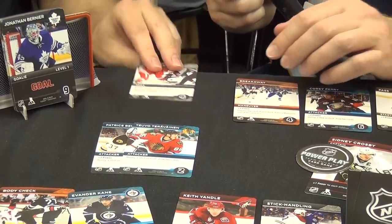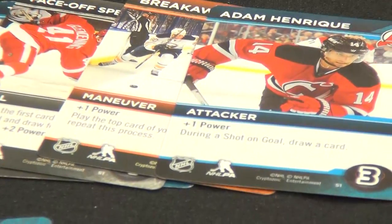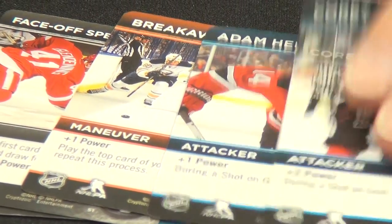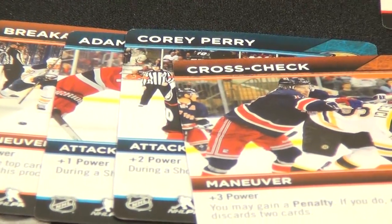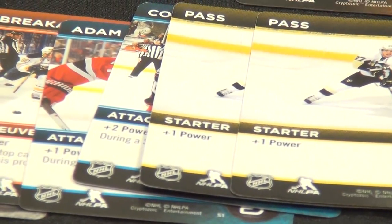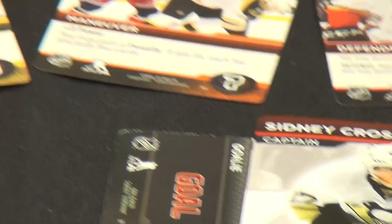So you're at four power, then five, then six — play the top card of your deck. If it's a maneuver, you keep going. Draw a card, put a card from your discard pile on top of your deck, and you can keep going. You're at eight. You succeeded in your shot on goal! You have to discard everything at the end of your turn, so once you hit the total you might want to stop drawing — if you accidentally draw a penalty, that ends your turn. You get the goal, put it under there, and that's how we keep score.